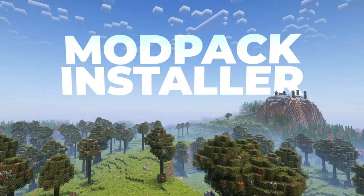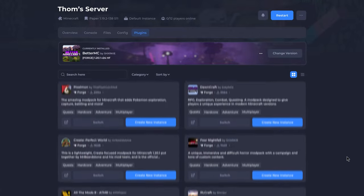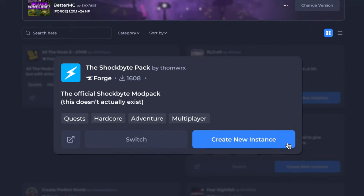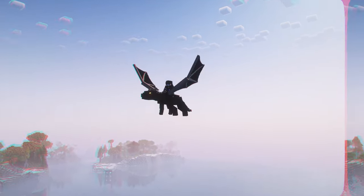The Shockbyte control panel also features an instant modpack installer. The days of grappling with modpack installations are a thing of the past. Simply find the perfect modpack in our in-panel directory, hit install, and it's done. And with the amount you'll have to choose from, you're spoiled for choice.